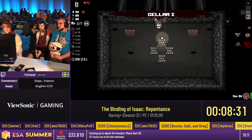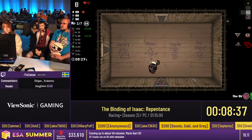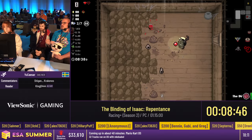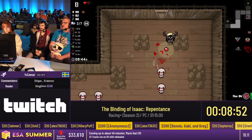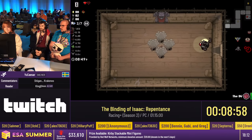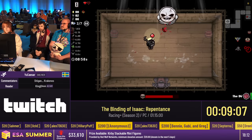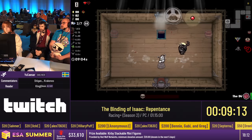Every odd character goes through the Chest ending, and every even character goes through the Dark Room ending. Worth mentioning: in the vanilla game you need the Polaroid to proceed to the Chest, but in the mod we allow the player to choose between Polaroid and Negative — it doesn't matter which one you take, you'll end up at the set goal either way.